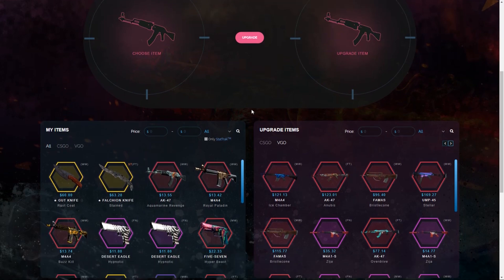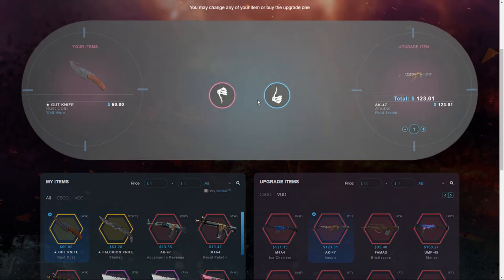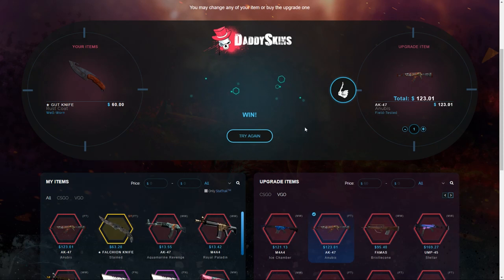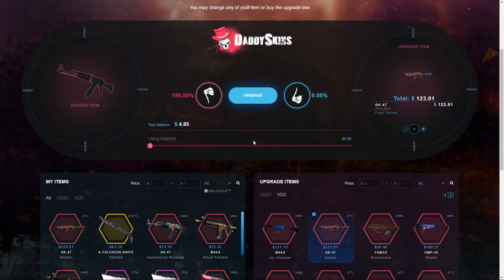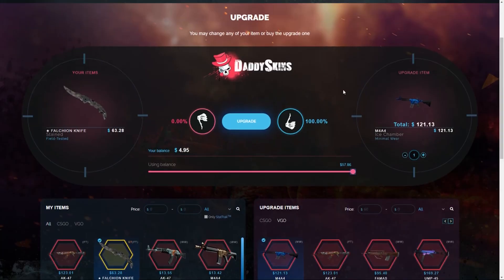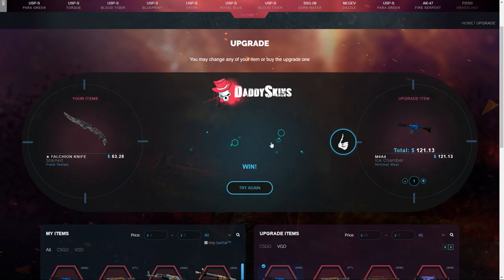Starting with a big upgrade — a $60 knife to a $123 skin, 48% chance of winning. Please give me that thumbs up. We won a $123 Vigo skin from a $60 CS:GO knife, that's freaking dope! Now let's do a $63 Falchion knife to a $121 Ice Chamber — 52% chance. Come on, this is our second upgrade — if we get this it will be huge. Oh my god, there's no way — we got it!